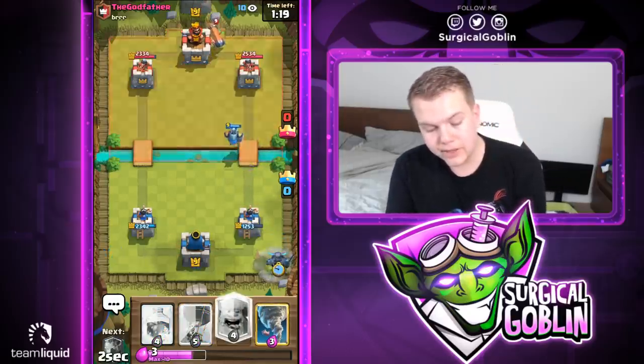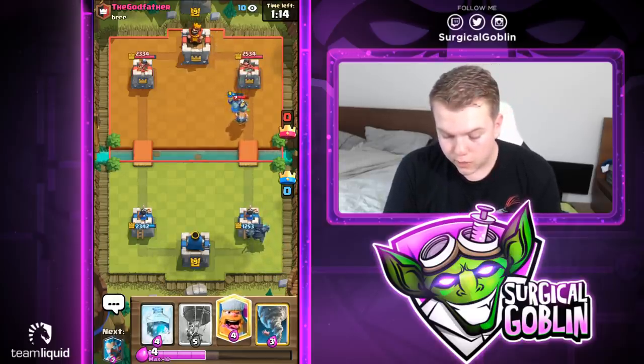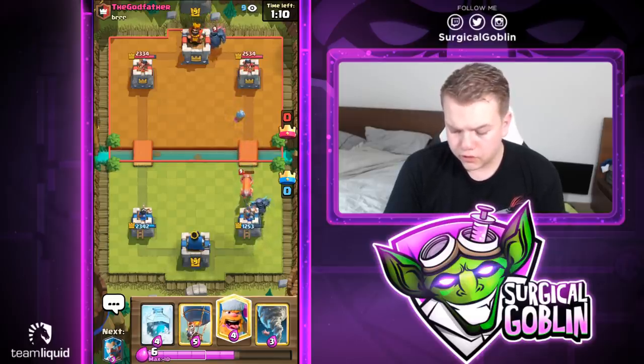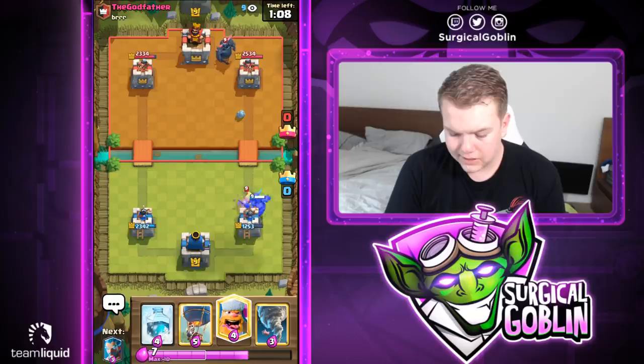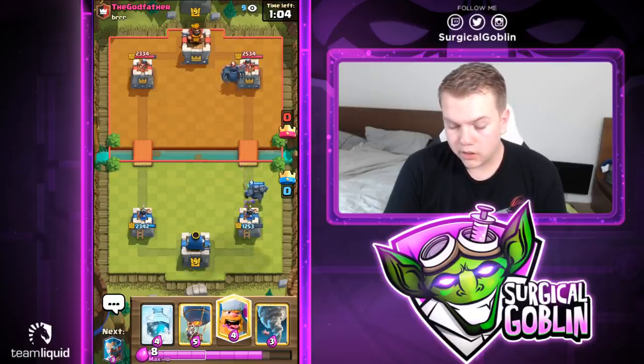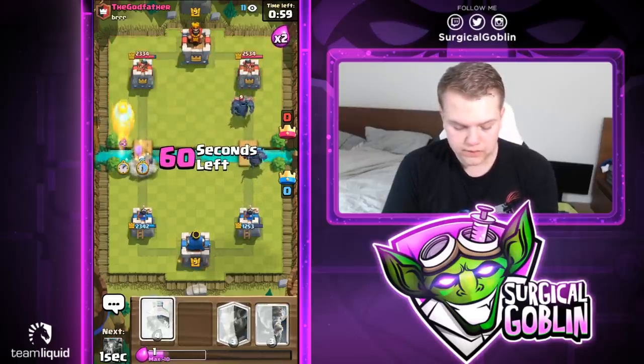He goes with his better arm. Let's see if he rushes the other lane with mega knight. Looks like he actually has PEKKA — so it's PEKKA, inferno dragon, minions, snowball, electro wizard. I guess this deck doesn't like playing against golem or balloon. Let's go with our lumberjack balloon into the left side lane.